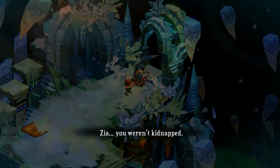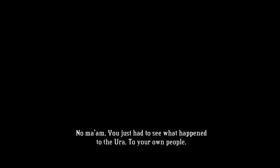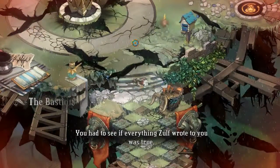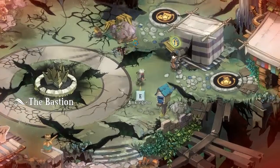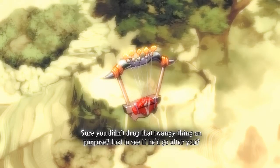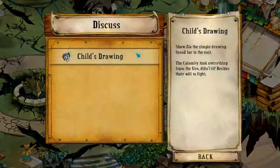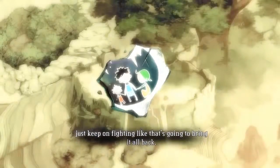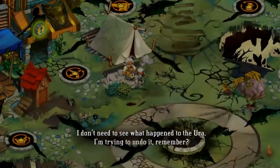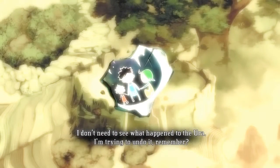Zia, you weren't kidnapped. No ma'am. You just had to see what happened to the Ura, to your own people. You had to see if everything Zulf told you was true. Sure you didn't drop that twangy thing on purpose, just to see if he'd go after you. They lost everything, didn't they? But they just keep on fighting like that's gonna bring it all back. I don't need to see what happened to the Ura — I'm trying to undo it, remember?